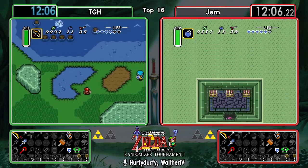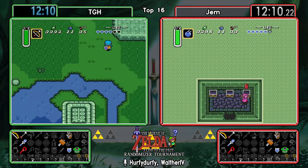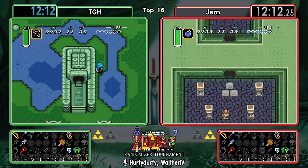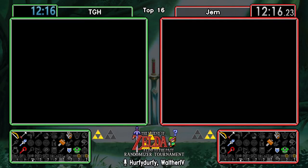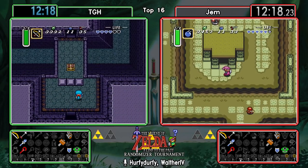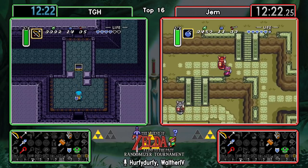Alright, so there is our route divergence that we were talking about earlier. Gem is going down to the dam, and finding a lot of money. If they decide to go to South Shore afterwards, they might have enough money for Zora at that point.